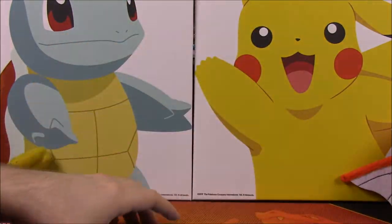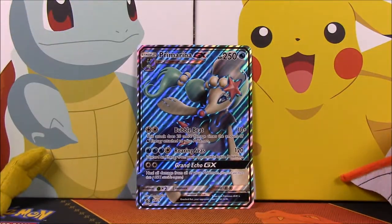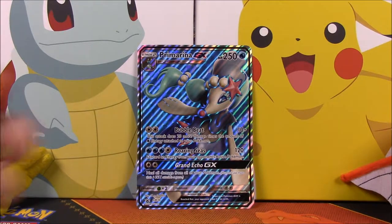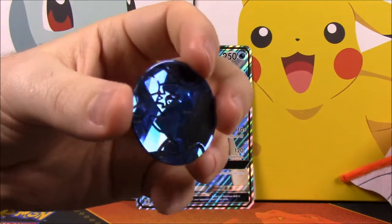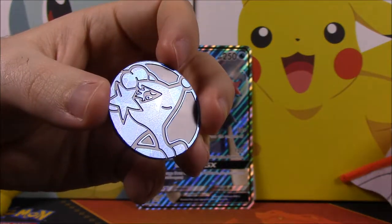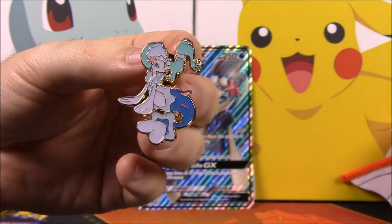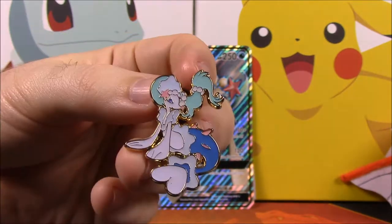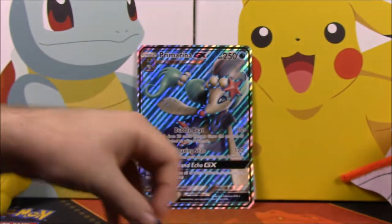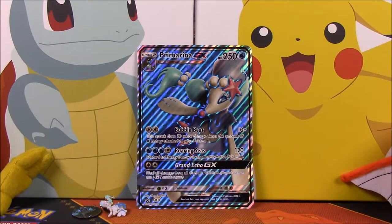In case you need a better look, we also have the oversized card, as these sets contain, so we'll sit that up in the back. Then of course we got our coin — there's the Primarina on it — and we also got our Primarina pin, which looks like a seal mermaid type thing. We'll sit those in the back.